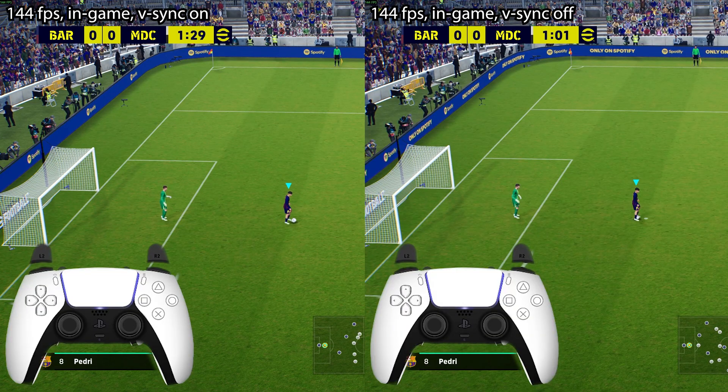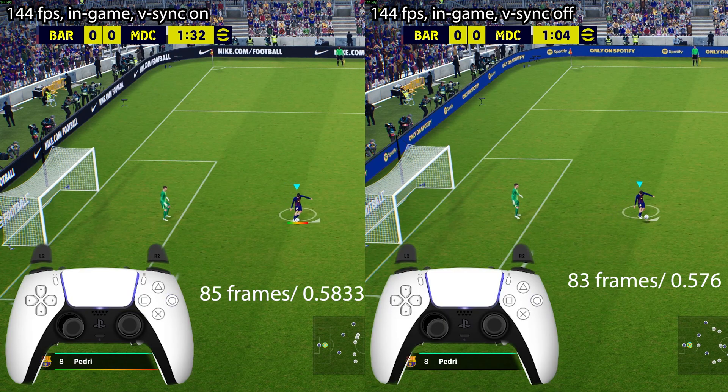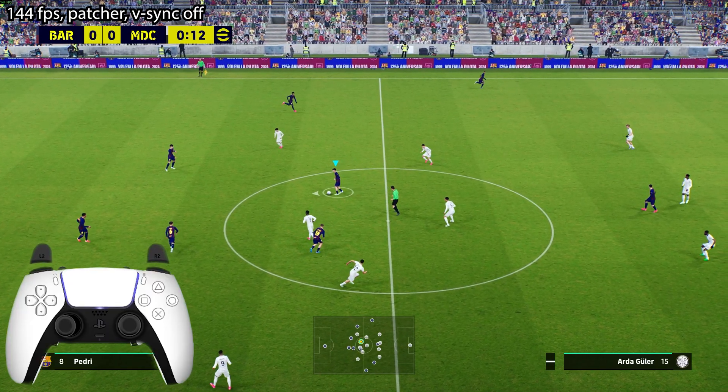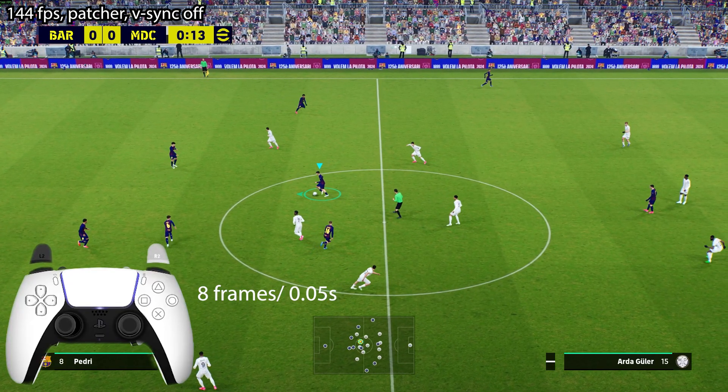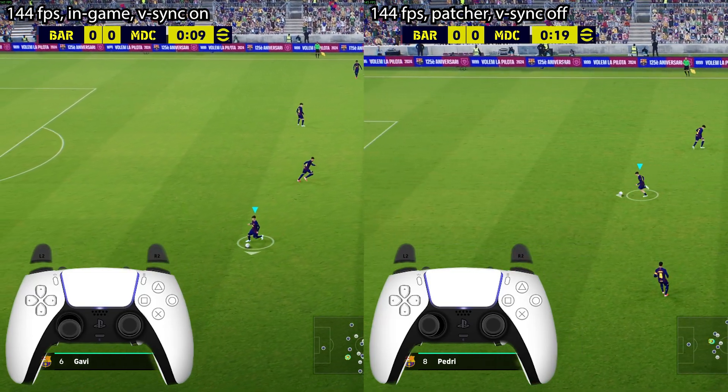The second test is doing a full power circle pass from a stationary position. The first marker is the time taken for the power bar to appear at the bottom left of the screen, and without Vsync is actually two frames faster. Bear in mind they're 144 frames per second. The second marker is the time taken for the boot to make contact with the ball, and once again without Vsync is two frames faster. With the patch and Vsync off, the first two examples take eight frames while the other two show only six frames.